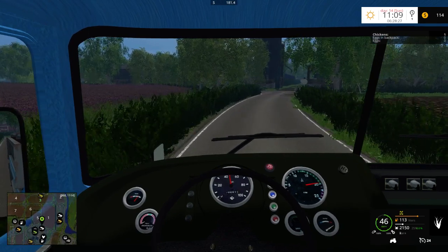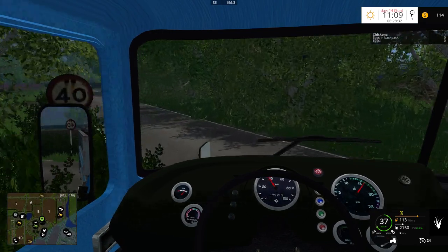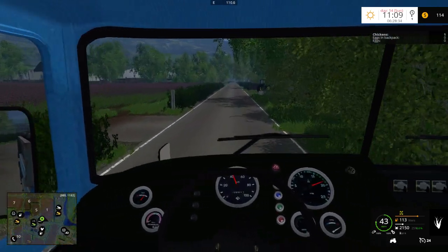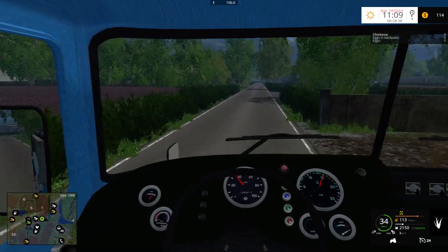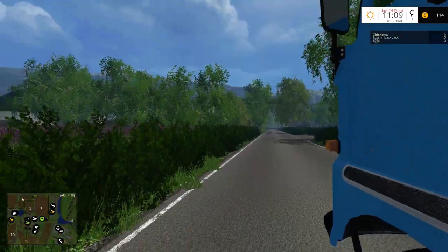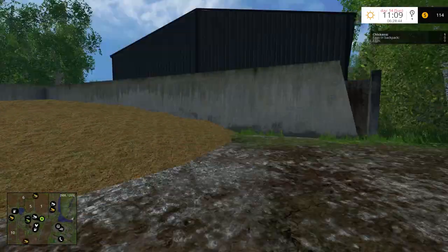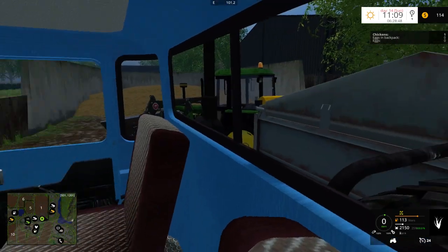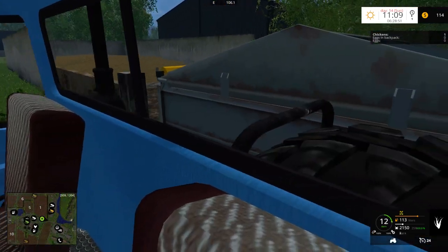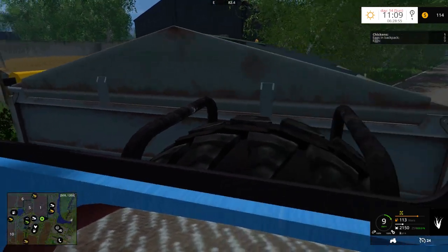If you want to mow it or turn it into chaff, you can do so. This is how I made my TMR — using the Fir Silo mod. That is all TMR right there. So we're just going to dump this back into there. Let's go ahead and see if we can't get this backed in there without hitting the tractor.